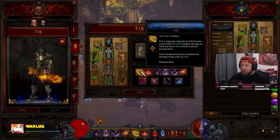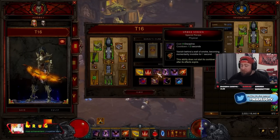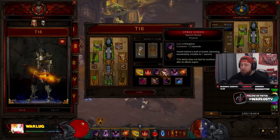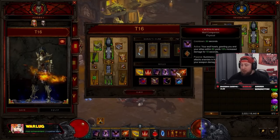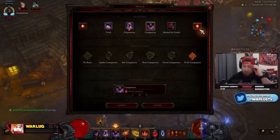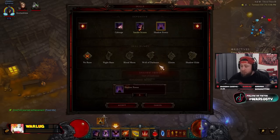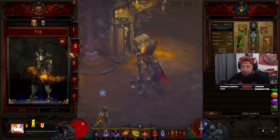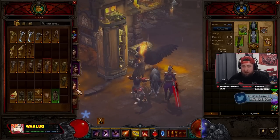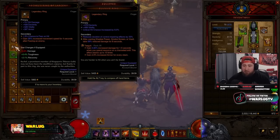For skills: Hungering Arrow with Devouring Arrow rune for piercing. Strafe with Drifting Shadow for movement. Smoke Screen with Special Recipe for even more movement. Preparation with Focused Mind to regain Discipline since we're spamming Smoke Screen. Companion — Wolf Companion for more damage, though that can change. Vengeance with Dark Heart. You can swap in Fan of Knives or Shadow Power with Gloom or Shadow Glide for more move speed. Stone of Jordan can be replaced with Convention of Elements or Avarice Band for even more movement speed when you fear an enemy.